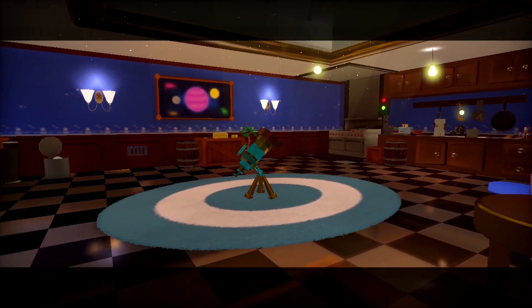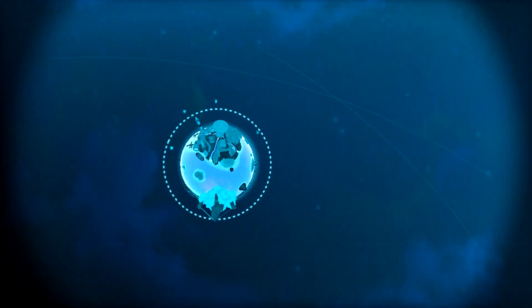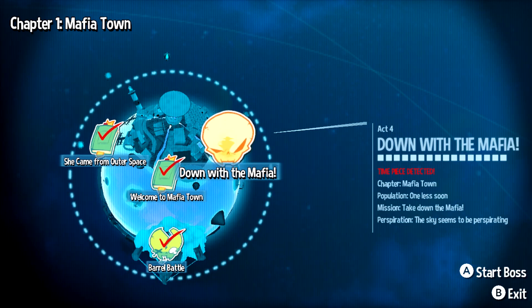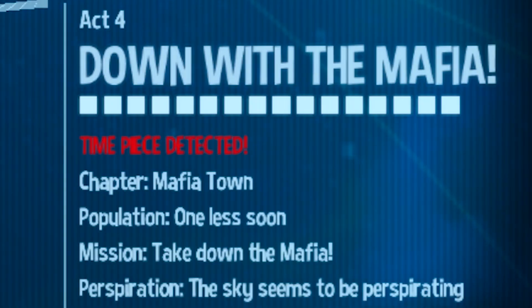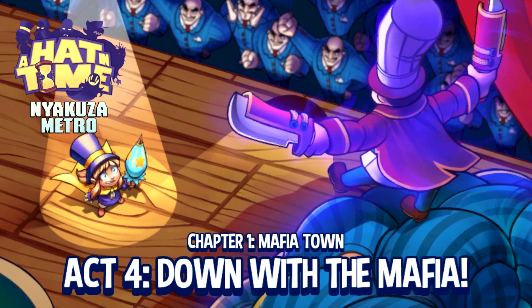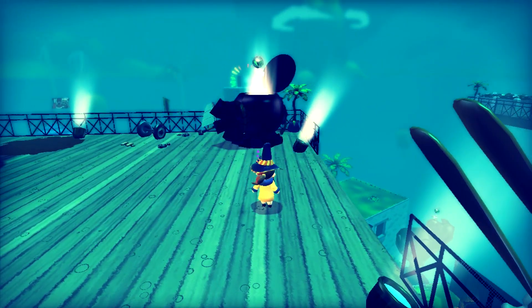Alright, so we're back on the ship. The telescope is still jumping in place, which means we still have some more stuff to do. Act 3 complete. This is Act 4. Look at the description of the level — Chapter: Mafia Town, population: one less soon. Mission: take down the Mafia. Perspiration: the sky seems to be perspirating. Well, if by that you mean raining, then yes. Let's do it. So it looks like we start off with that cannon and we can use it to get up there.